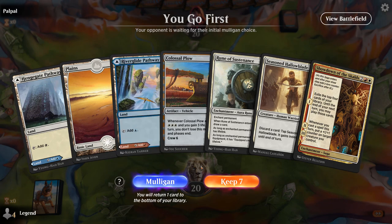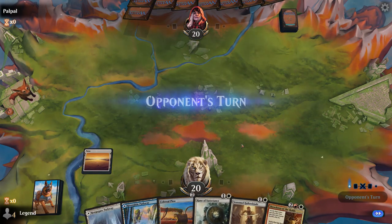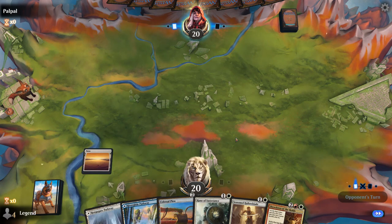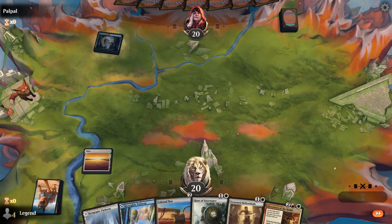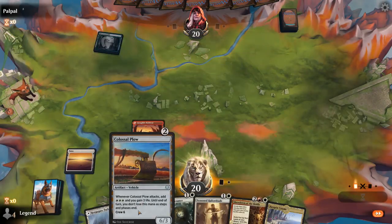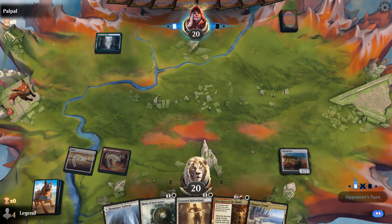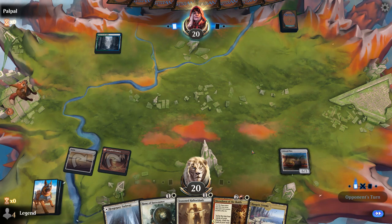Game 7 — we're on the play with turn 2 Colossal Plow. If we draw any 3-powered creature or Giant Ox we get to crew it on turn 3. Especially with Showdown to refuel, this hand has a lot of potential. Turn 2 Plow in hopes of drawing an Ox. Maybe we missed out on 3 damage by not playing Halloblade first, but we've got to dream big sometimes. Opponent is on a Snow deck with the Three Seasons.